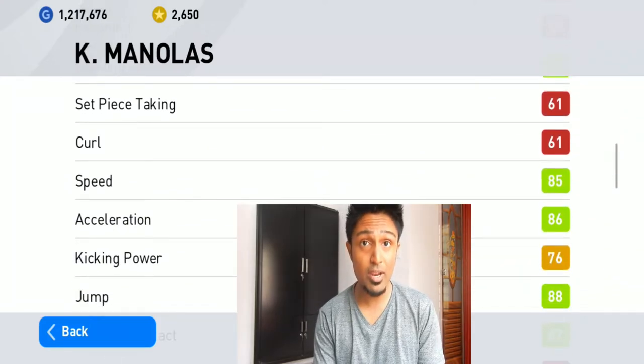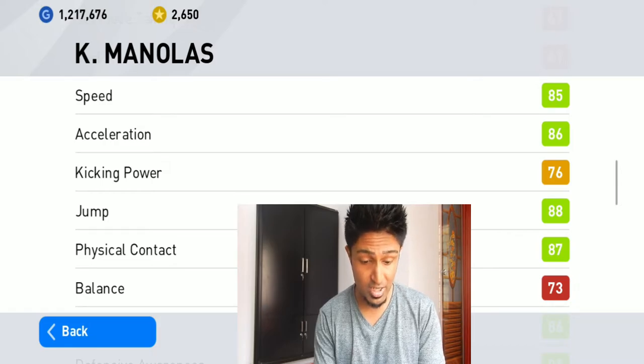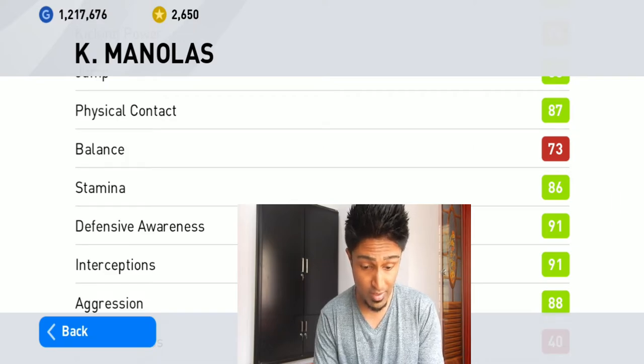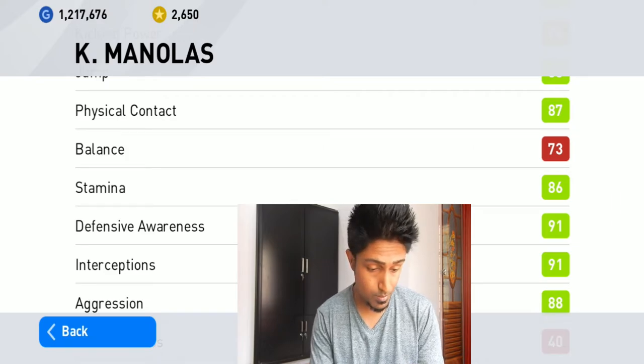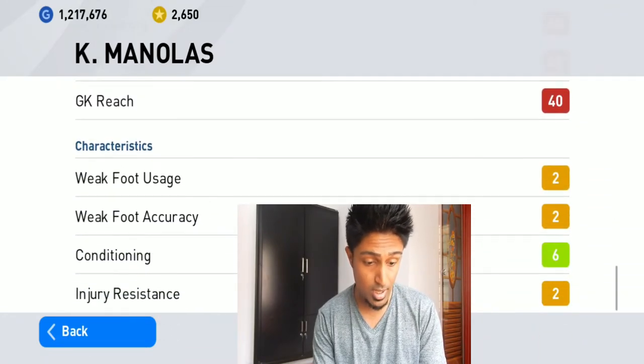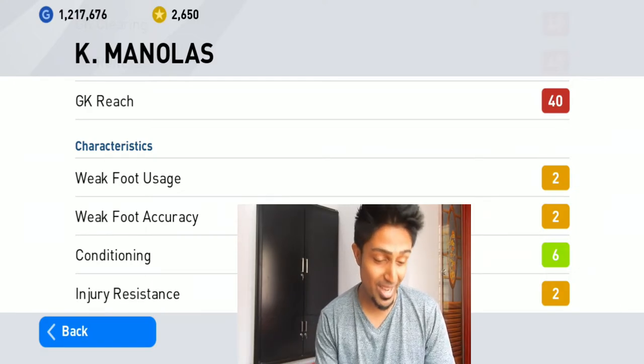85 speed — for a defender that is awesome, it is 86. Jump is 88. Stamina is 97 — he is really good. Defensive awareness is 91 and 91 interceptions! I was really disappointed I didn't get Koulibaly, but Manolas looks fire.